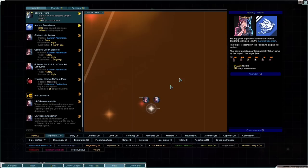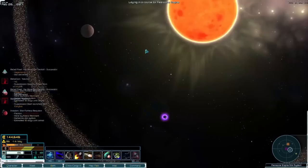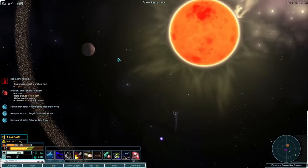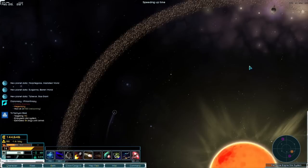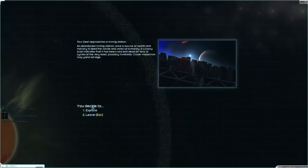Let's go to our bounty. There it is — let us be off. Here we are in the Fearsome Engine system and we are going to fly around and look for our targets. I'm really really excited to see what this battle carrier is going to do.